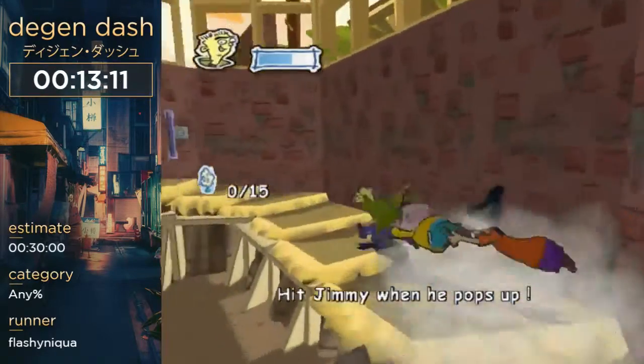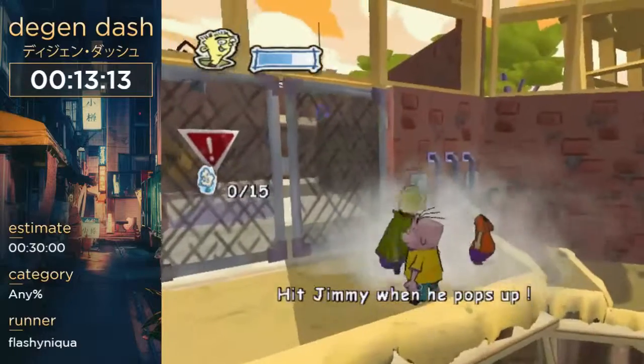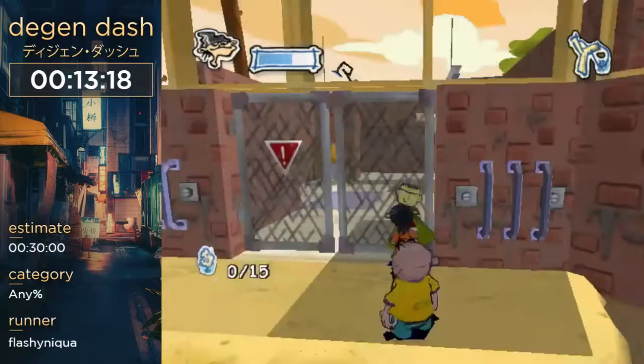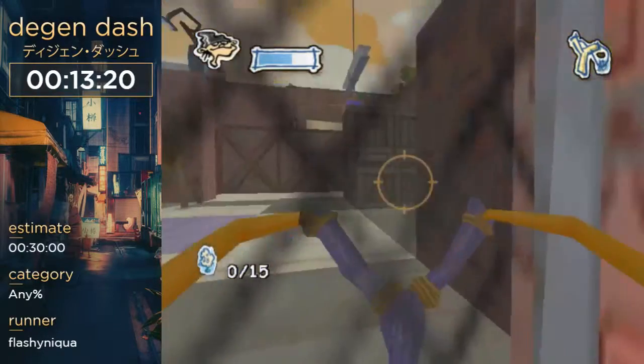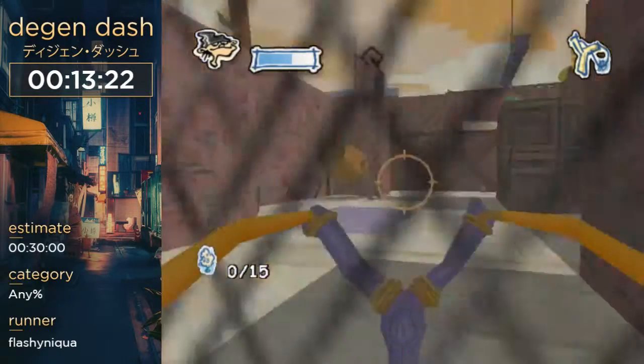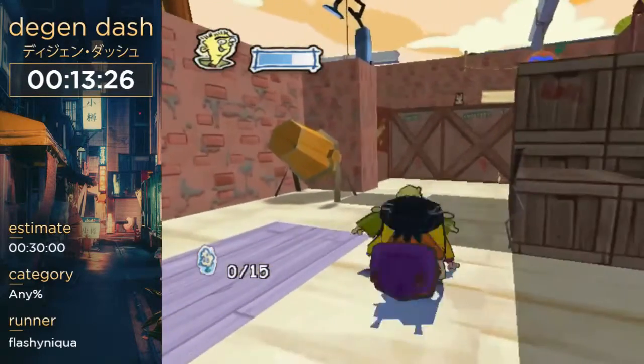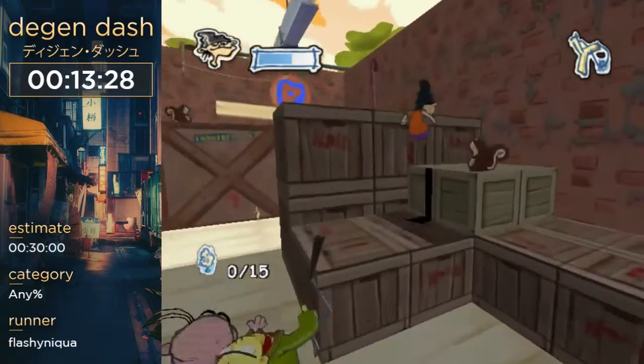This is called Jimmy Game Skip. We're supposed to do this whack-a-mole thing where we hit Jimmy's head, but instead I'm just going to clip Ed through the door. This clip is kind of weird because Ed has to be facing me for it to work. Wow, that was really fast — you guys have no idea how fast that was.